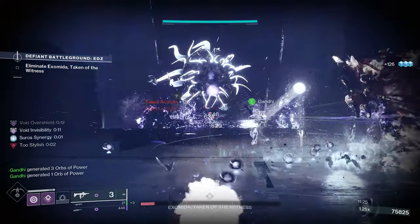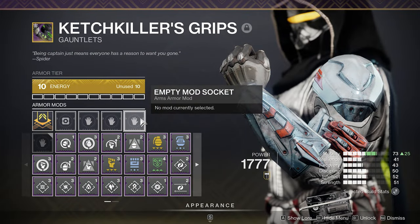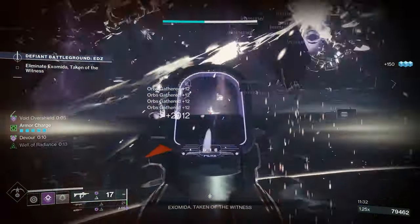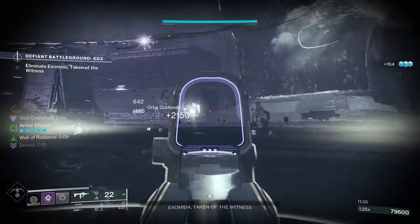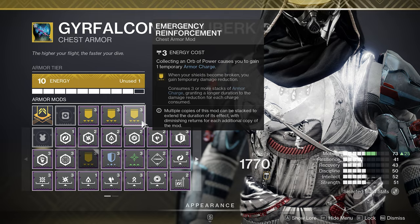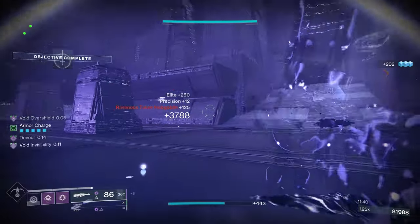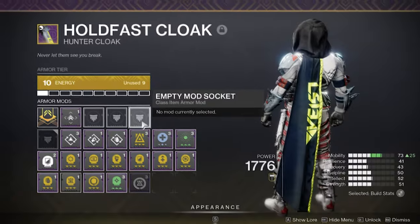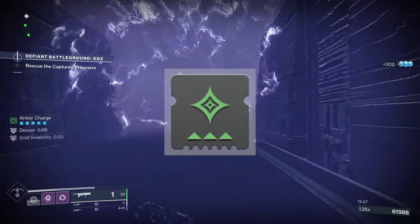Yellow armor mods are located on the arms, chest piece, and class item. On gauntlets you can use mods like Grenade Kickstart and Melee Kickstart — Grenade Kickstart returns grenade energy when your grenade is fully expended. On the chest piece, Emergency Reinforcement grants temporary damage reduction when your shields are broken, but requires three or more stacks of armor charge. The majority of yellow mods are located on the class item.